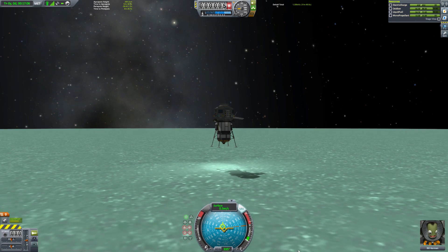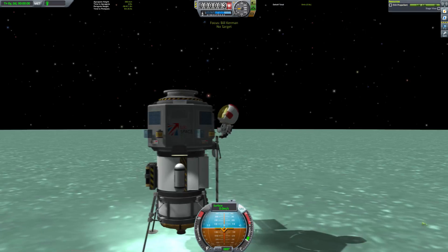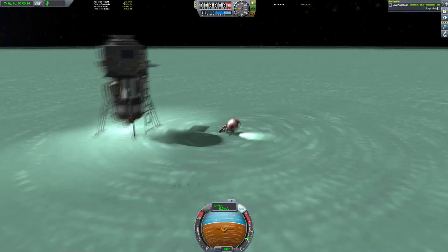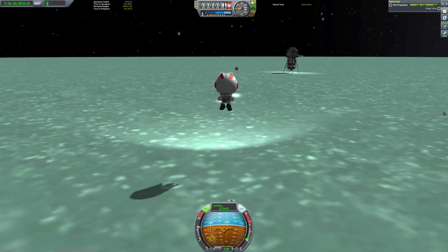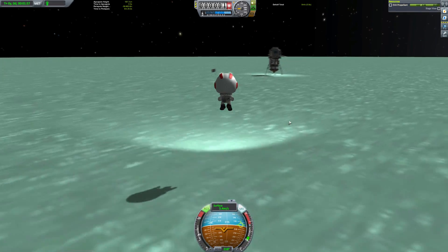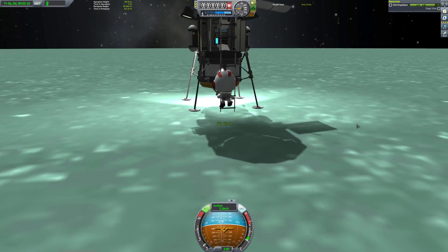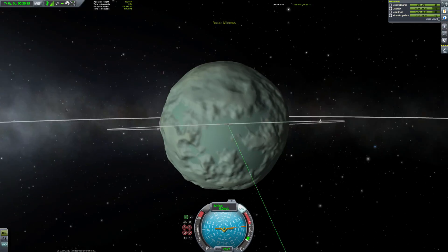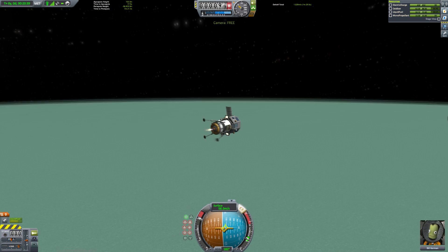I like to touch down at very very low speed — less than 0.5 meters per second is what I personally aim for. But the reality is Minmus is so forgiving that you can come down much faster and sustain no damage, and even if the landing legs broke it doesn't really matter. Most of my Minmus landers don't even incorporate landing legs because you don't need them for Minmus. We actually have loads of fuel left, so we can go and visit another biome quickly.